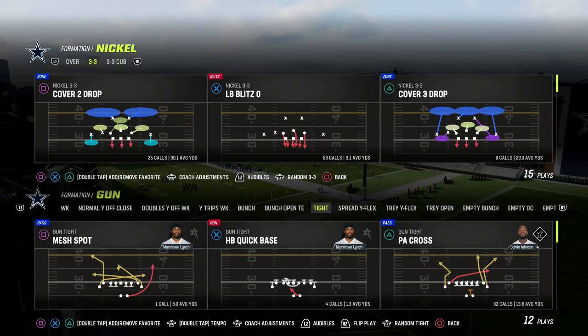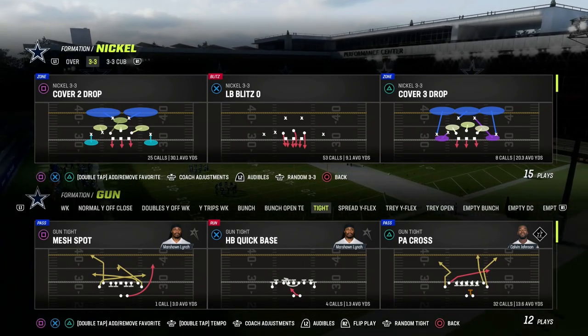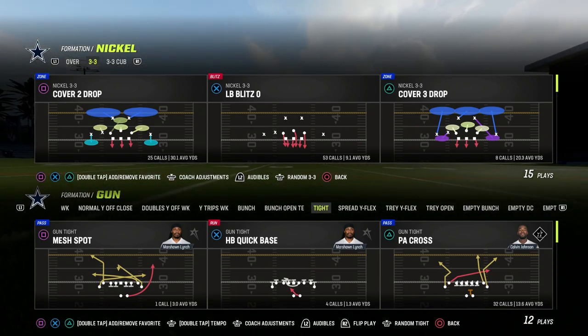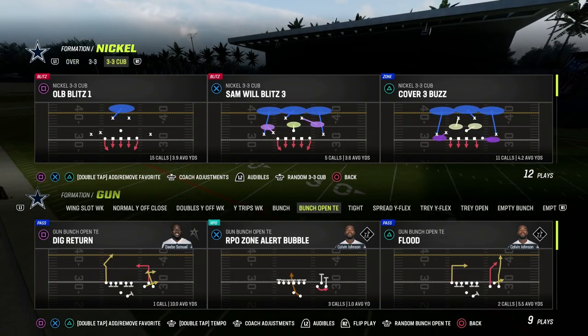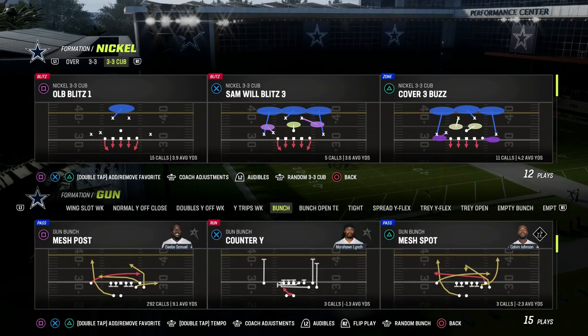Once you've established that they have to block somebody and they start blocking their running back, this is my favorite blitz in the game. And it is not Nickel 3-3 — it is actually Nickel 3-3 Cub. I'm going to show it to you against bunch and why I think this is a game-changing blitz. If you want to get my entire Nickel 3-3 Cub defensive e-book, the link is in the description.